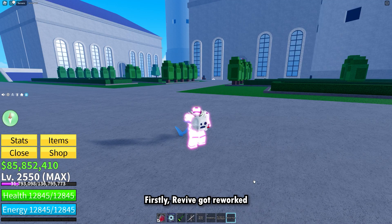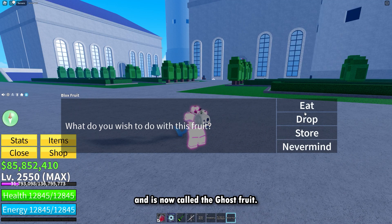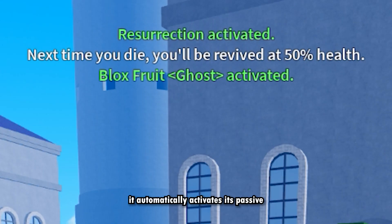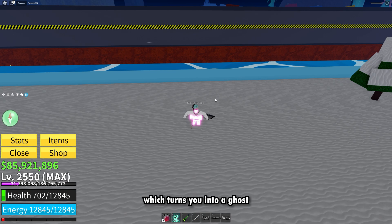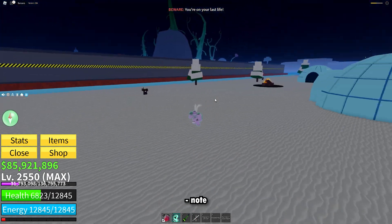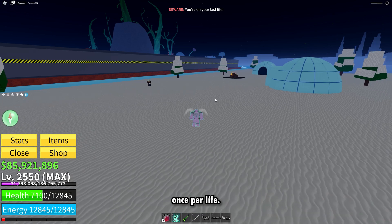Firstly, Revive got reworked and is now called the Ghost Fruit. When you eat it, it automatically activates its passive resurrection ability, which turns you into a ghost and heals you to half health when all your health is depleted. Note that this ability can only be used once per life.